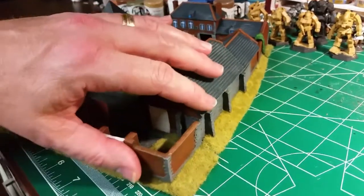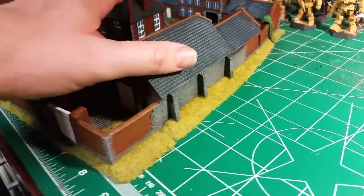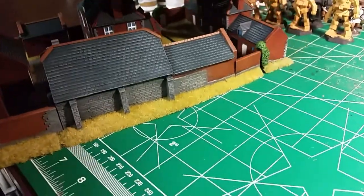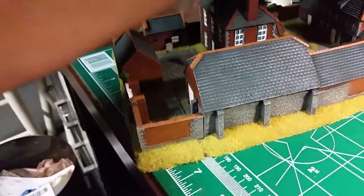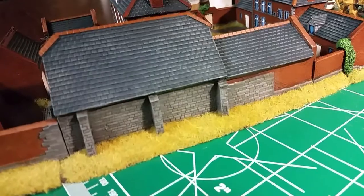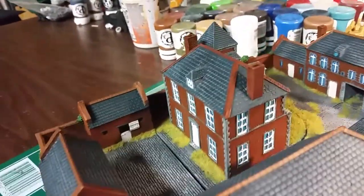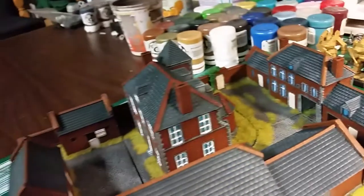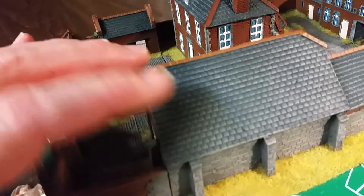There are some walls that go on this but I didn't have them sitting here because trying to turn this thing with walls is impossible. So here we go, put it back together — there you go. Now you can see pretty much the other side of it. You get your limestone building with some white doors here and there.